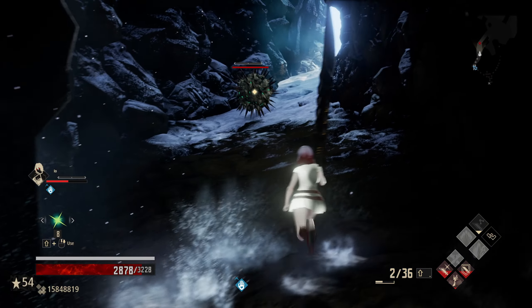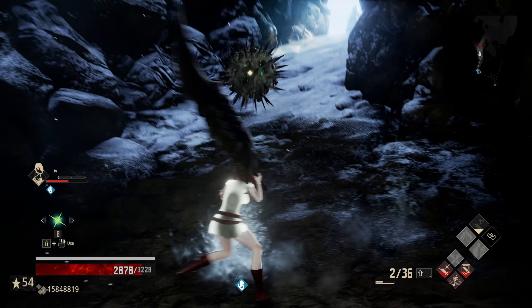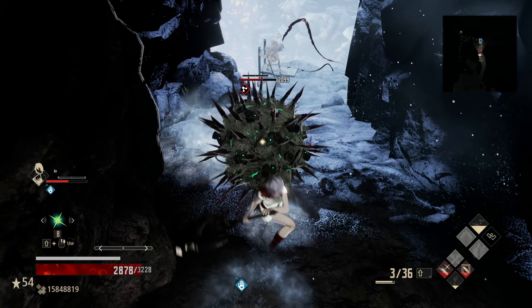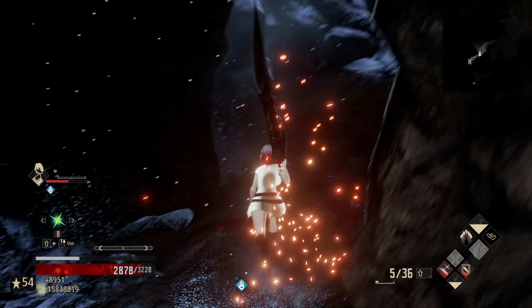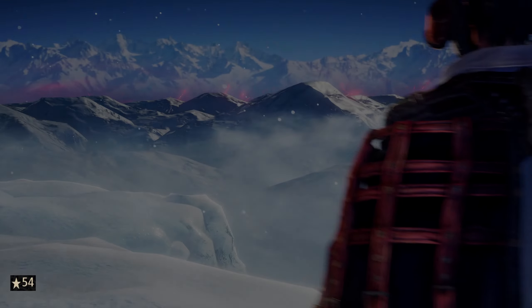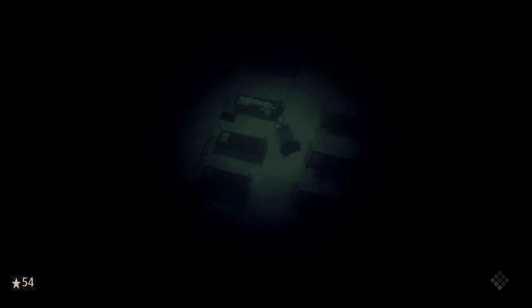We're both waiting for each other to do something. If we do get focused versus these things, that would be excellent. As you can see, they have a really, really weak poison resist, so we're able to get them poisoned in two hits — but we're also able to kill them in two hits. So it doesn't really matter what our Venom is doing to these enemies.